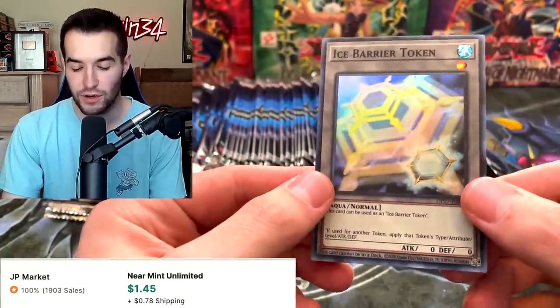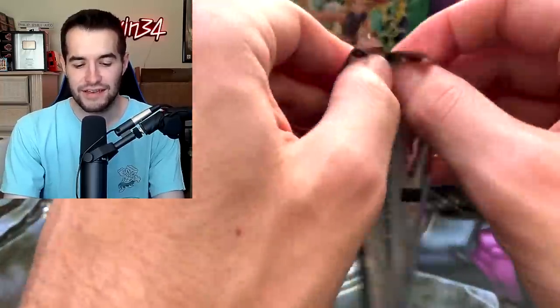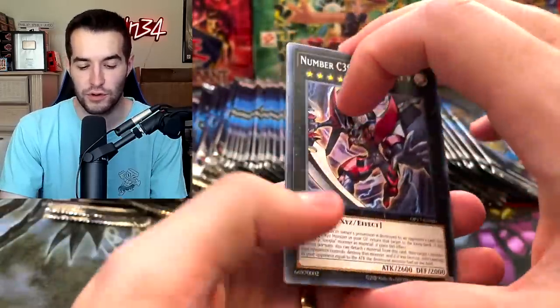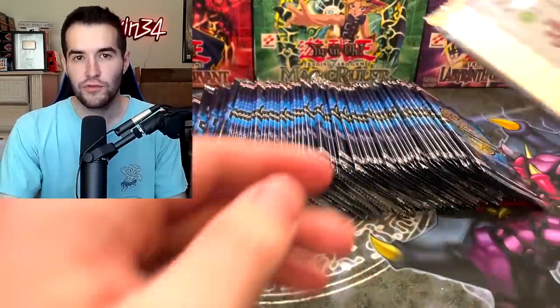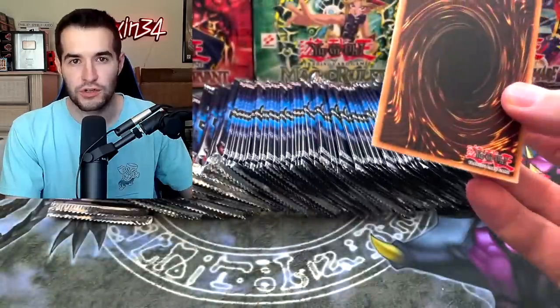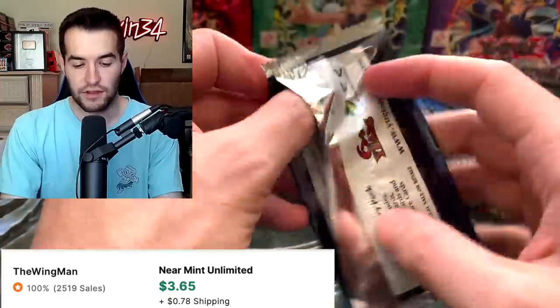Ice Barrier Token. These tokens always do really well in terms of value, which is kind of funny. I guess because there's not too many of them in the Tournament Pack and they're specific to a certain deck, so you can only get them from one place. So far we have not had an ultimate rare — all super rare. In this set it's Common, Supers, and Ultimates. That's it — that's how it is for all the OTS packs.